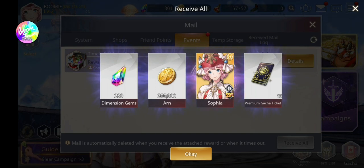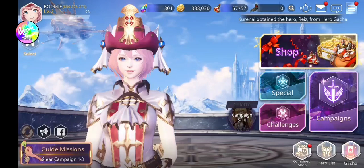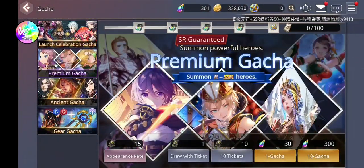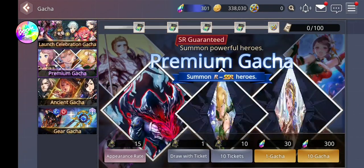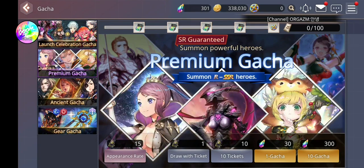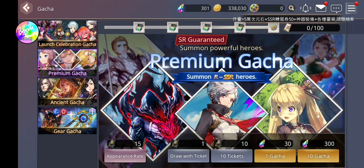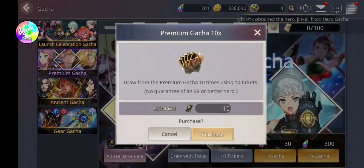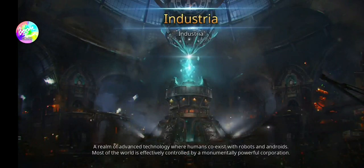So what you can do per re-roll is 25 summons. Go to the gacha — premium gacha — ignore the other option. You have 15 tickets and 300 diamonds on the dot, which means you can do 20 whole pools per re-roll at such a fast pace.